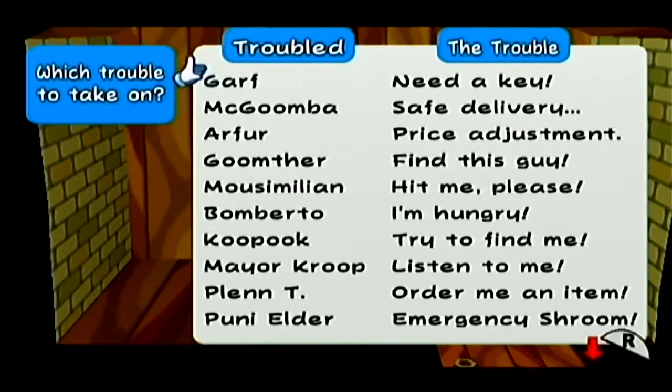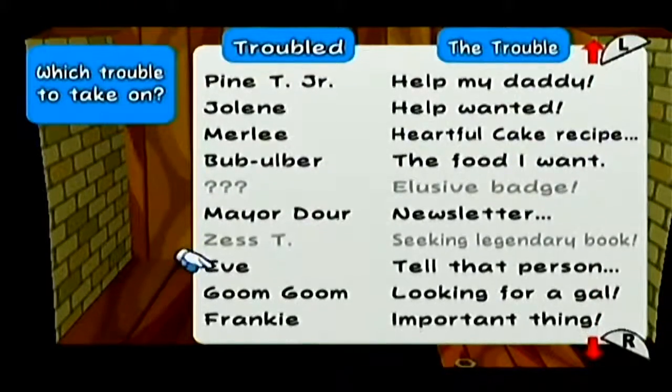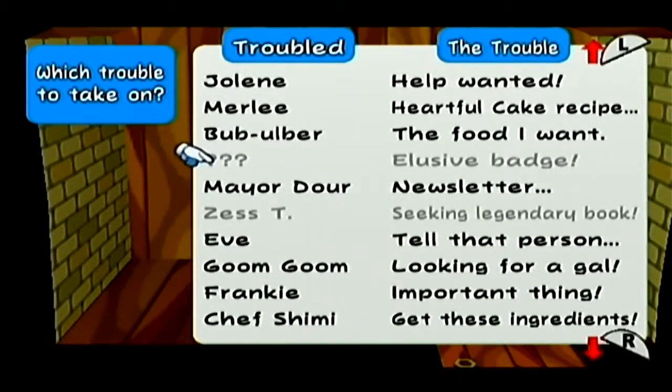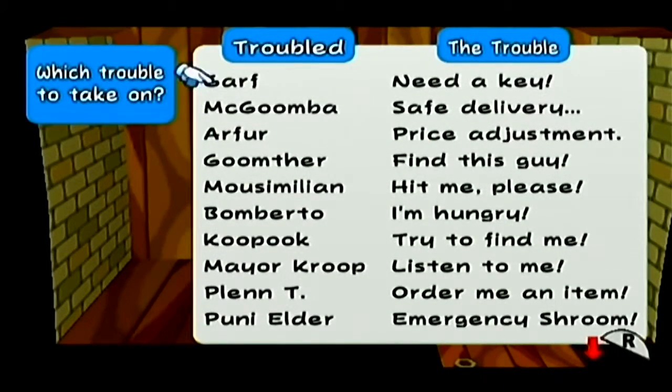Since the star piece section took about ten minutes of the first half of this video, we're going to take the rest of this and take down all the trouble centers. During the main story, I already took care of two — the elusive badge one where you get Miss Mouse to join your party, and the Zest Tea one where she seeks the legendary cookbook that lets her mix two items together. The rest of these we're going to take care of right now.